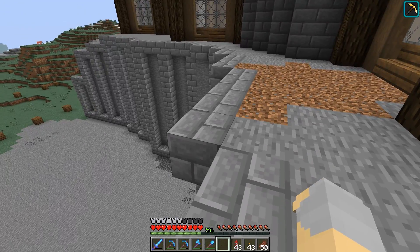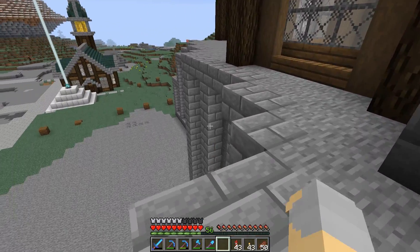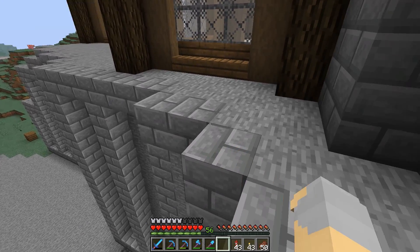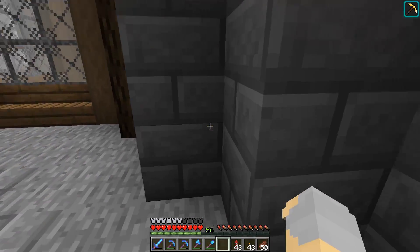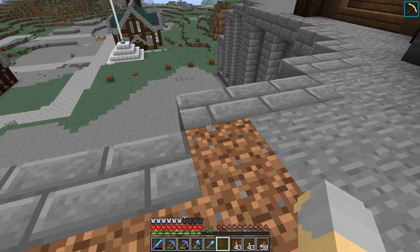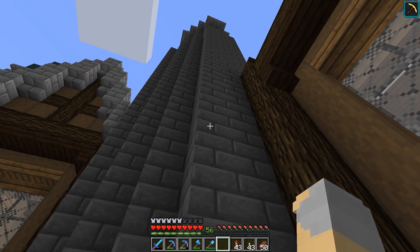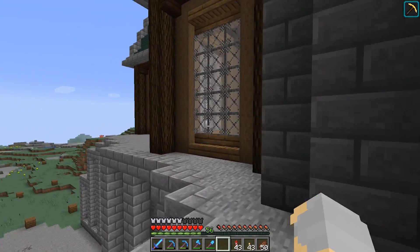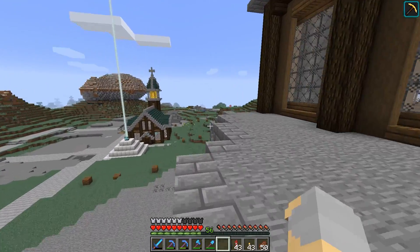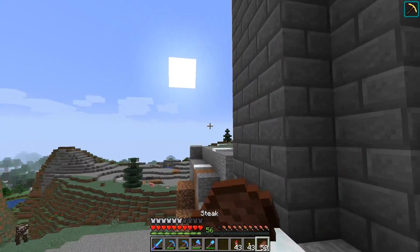Cobblestone and stone brick were both completely reworked in the new texture pack. It's a subtle change, but those were reworked. As a result, I had to take the new stone brick and the new cobblestone texture and darken those instead. So a lot of the textures here have been tweaked or changed or remade from scratch, essentially.